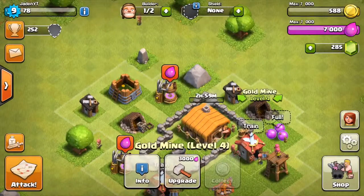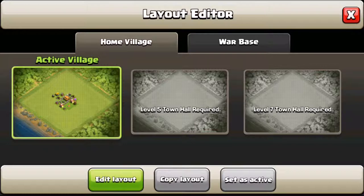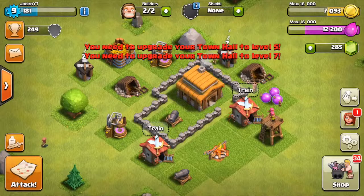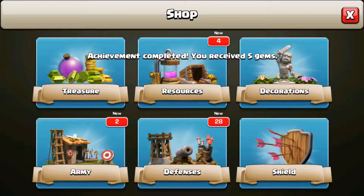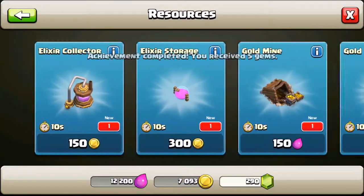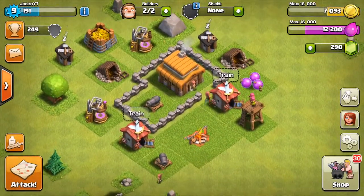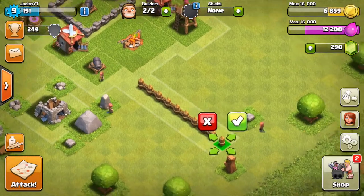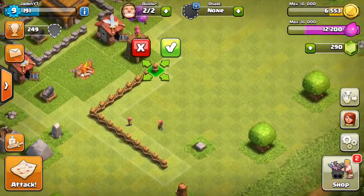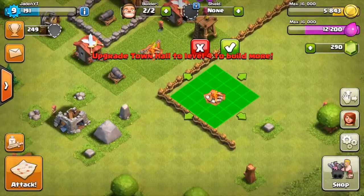I'll see you in three hours. Our Town Hall is finally upgraded. The first thing you see is a couple notifications on the side — we were able to change our layout, but you can only use one of them. I actually just upgraded Town Hall to level 3. We have a lot more resources and defenses, so we're just going to put these down right now — a couple walls.